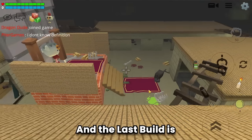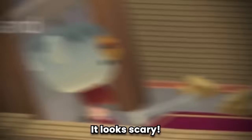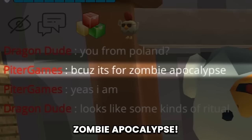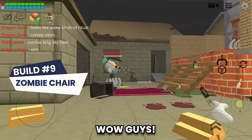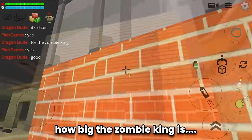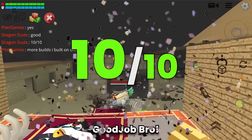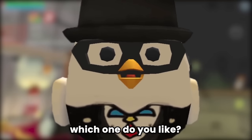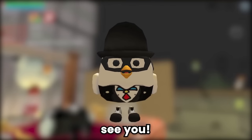And the last build is by Peter Games - it looks scary, like some kind of ritual. Creepy vibes, zombie apocalypse - oh it's a chair for the zombie king. Peter Games built something quite out of the box, but I'm curious how big the zombie king is. No doubt this build is a 10 out of 10. Good job bro. That's the last build in today's video. What do you think, which one do you like? Let me know in the comments. Don't forget to like and subscribe, see you!